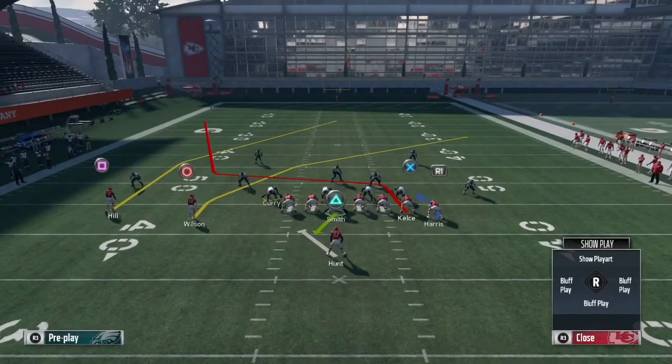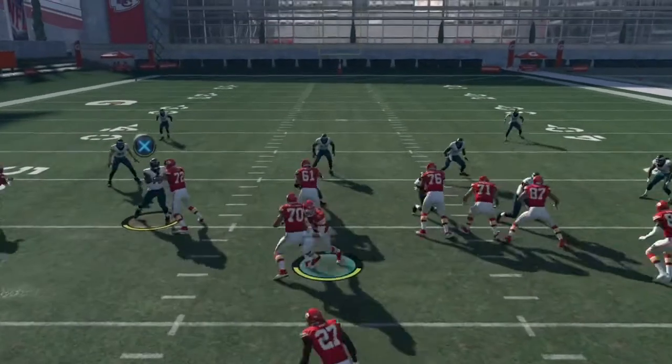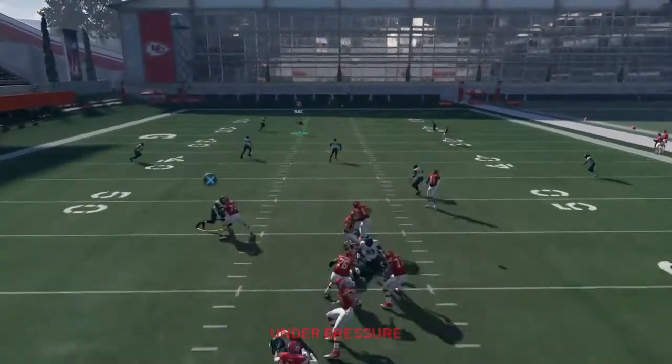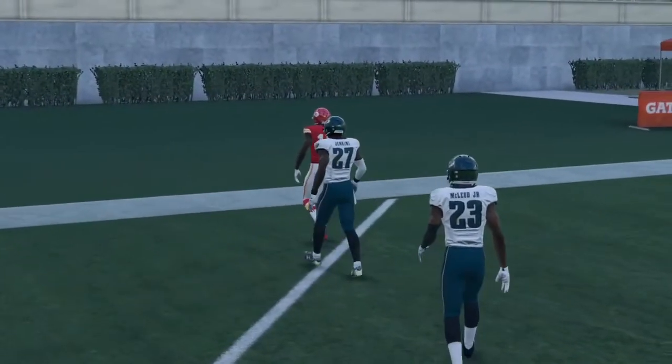Your second setup — you don't have to do this but I like it sometimes — is blocking Travis Kelce for more time in the pocket. You can also put him on a slant, it's all up to you. You've already made up your mind you're going to Tyree Kill for the one-play TD. Snap the ball, wait until Tyree Kill gets open, and bomb it deep.